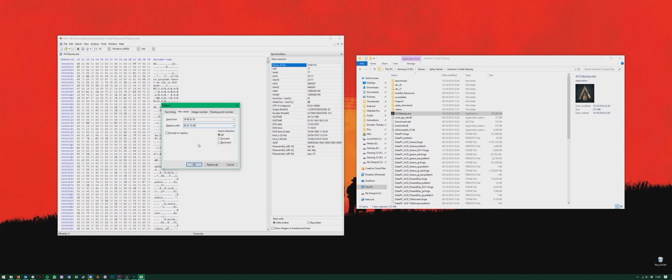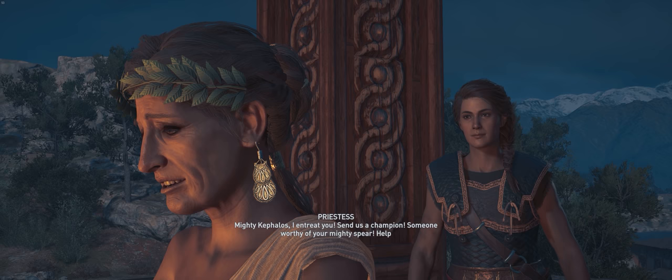Then in the box below, input the hex string of your resolution. You need to choose the correct one depending on your resolution, as each one requires a different string. Just copy the relevant hex string from the description of this video. Make sure the search direction is set to All, then select Replace All. This will now change a number of different hex values in the file. And that's it — close it all down and off you play.